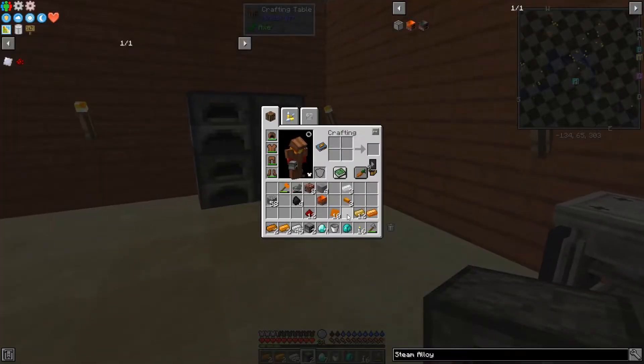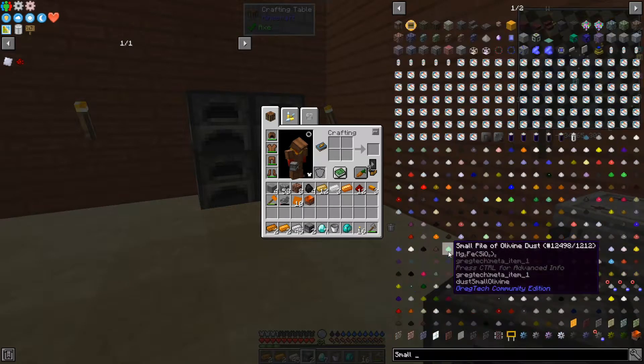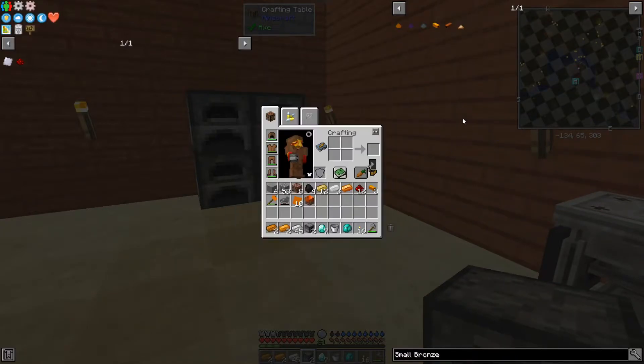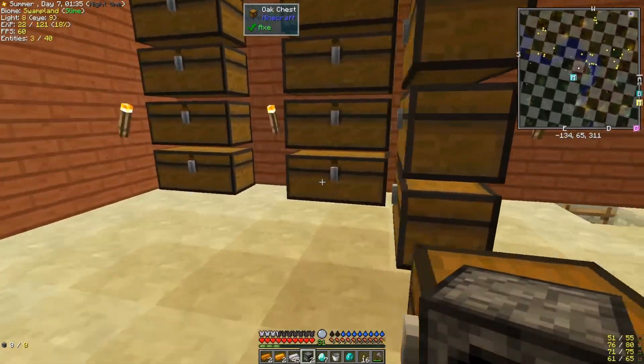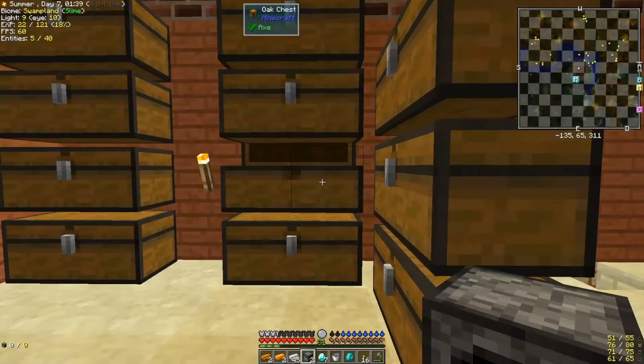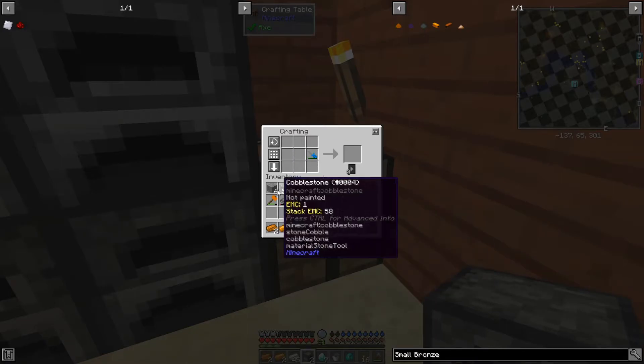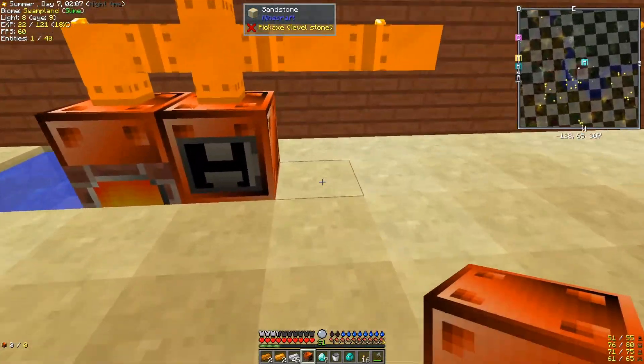We have enough to make the small bronze pipes. Small bronze pipe needs a hammer, file, and six bronze. I need bronze plates - file, hammer, bronze plates. That's four more, okay that gives me seven, just what I needed. Bricked bronze hull, furnaces, and small bronze pipes. Steam alloy smelter. Boom.